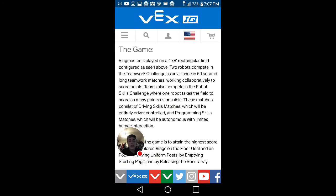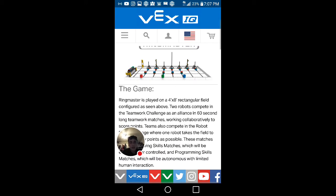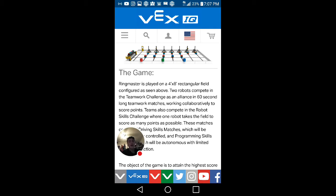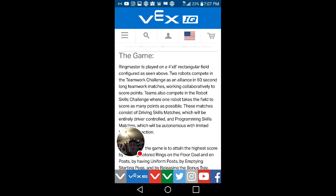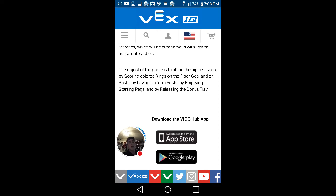Ring Master is played on a 4-foot by 8-foot rectangular field. Two alliances compete in the teamwork challenge as an alliance in 60-second-long teamwork matches, working collaboratively to score points. Teams also compete in the robot skills challenge, where one robot takes the field to score as many points as possible. These matches consist of driving skills matches, which are entirely driver-controlled, and programming skills matches, which are autonomous with limited human interaction. The goal of the game is to obtain the highest score by scoring colored rings on the floor goal and on posts, by emptying starting pegs, and by releasing the bonus tray.